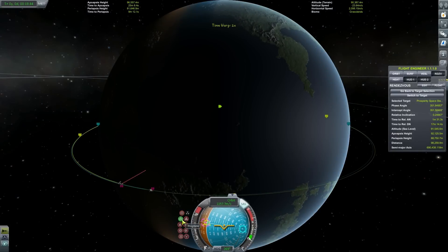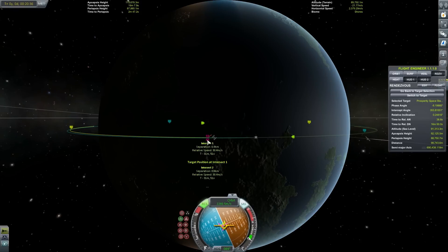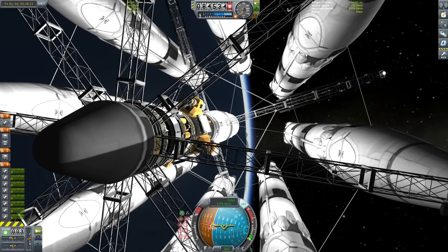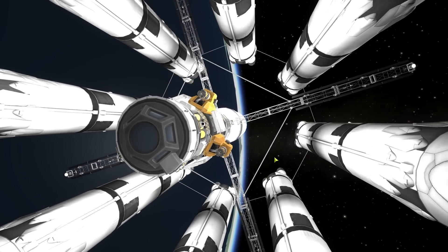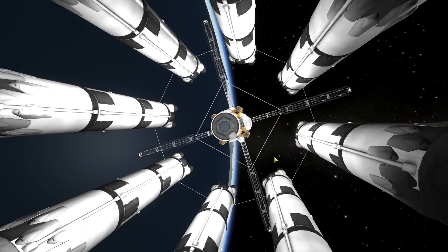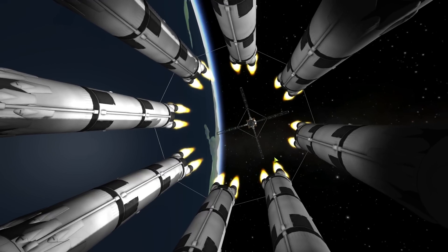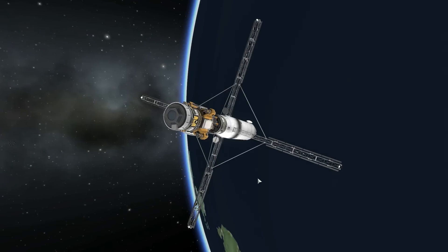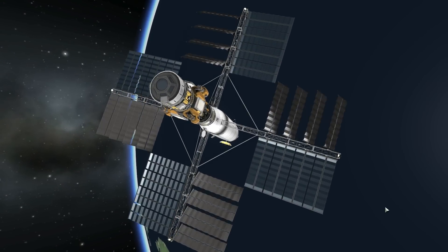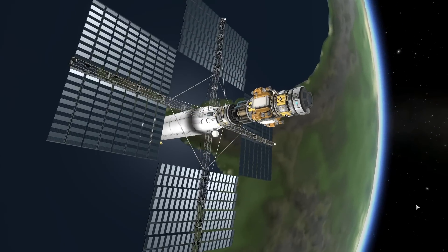We're already quite close to the Prosperity Space Station. We just need to make our orbit a little longer so it can catch up. Doing our encounter maneuver here — using RCS and the H and N keys to fine tune so we get as close as possible. We're around one kilometer, so we can now detach from the Superlifter. We'll decouple the node and watch the final segment of our space station drift away. The large solar panel arms pass flawlessly in between each segment of the Superlifter — I never get sick of seeing that shot. We'll throttle up so the Superlifter is out of the vicinity and won't interfere with our docking.